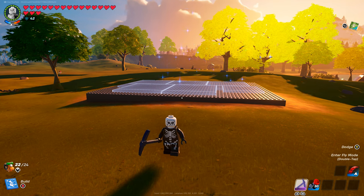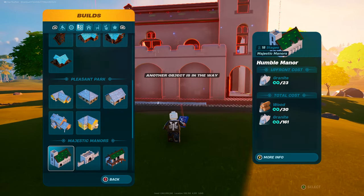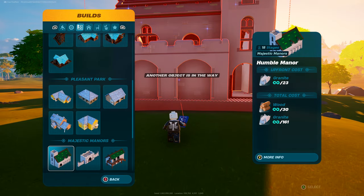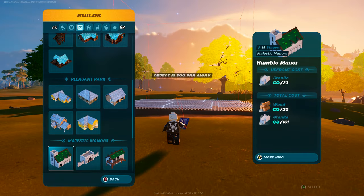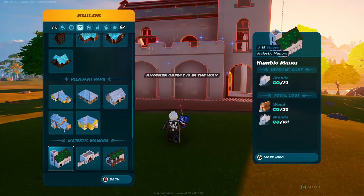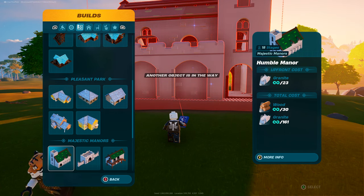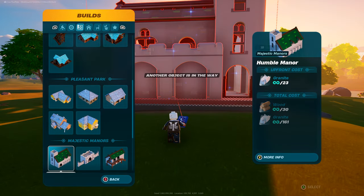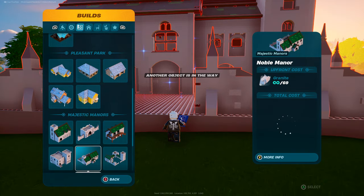For the sake and purpose of this video, I'm going to show you how to do it with a specific building design you can find right here in the LEGO Fortnite build area. Go down all the way to Majestic Manors and you will see a building blueprint called the Humble Manor, which will cost 30 wood and 161 granite. To unlock this, go and level up a town in the desert area of LEGO Fortnite - find any desert biome, build a random town, and level it all the way up.